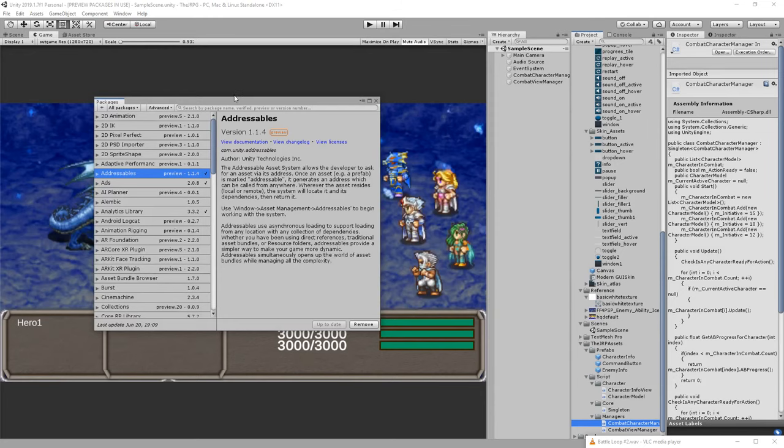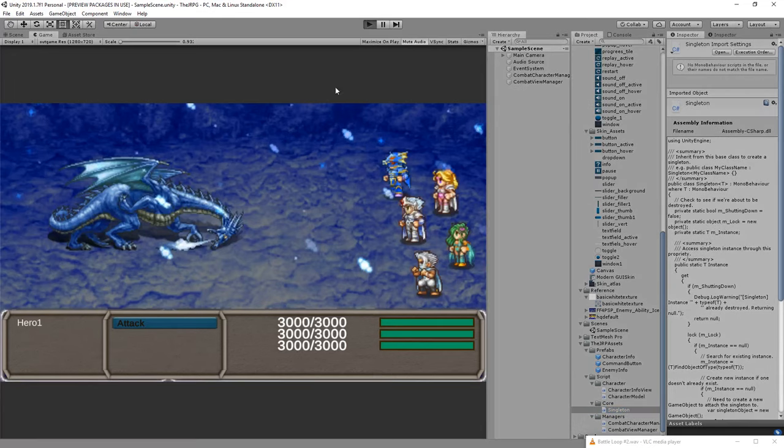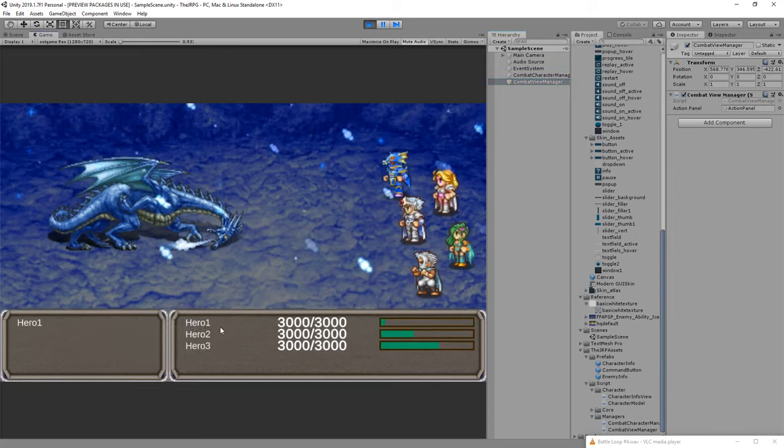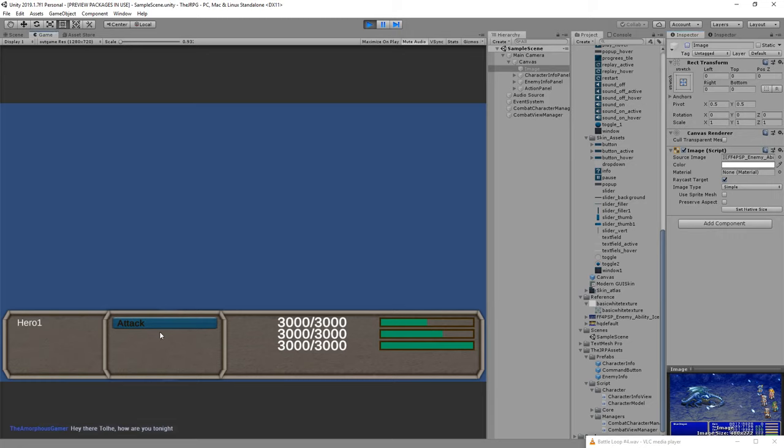So where did we leave off? We're working towards building a Final Fantasy IV style combat system where characters will eventually take actions. We've got some UI set up, we've got a character that makes progress, and once that character's action bar reaches the end, a command menu appears — right now it's just a generic button on top of a panel. When we click that, the character whose action it was goes back to zero on their action bar meter, and then the rest of them continue updating.